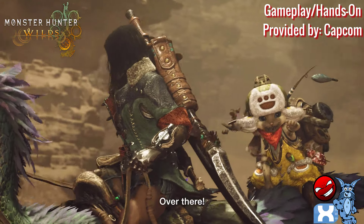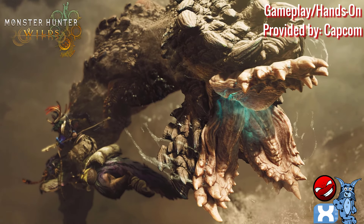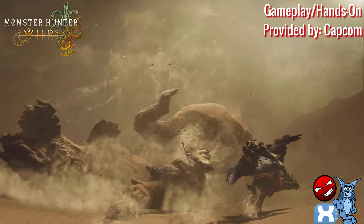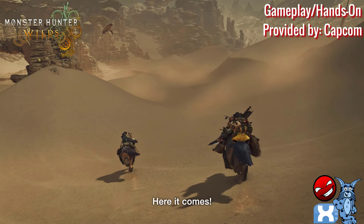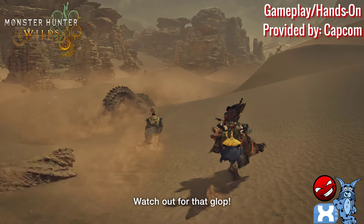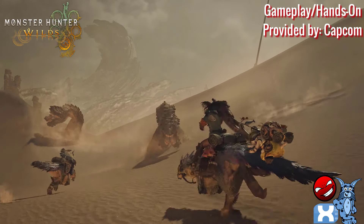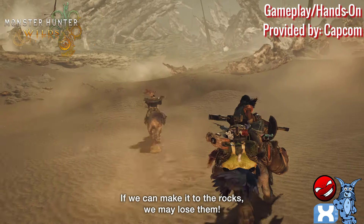One small detail that really stood out to me was how amazing the sand looked as you were taking on these Doshigami. At one point the creature was going down into a giant hole that some smaller Doshigami had been pulled into by a monster under the sands. As the elite Doshigami tried to work its way back up, you could actually see the sand being physically manipulated by its paws in real time on screen — it was honestly shocking.